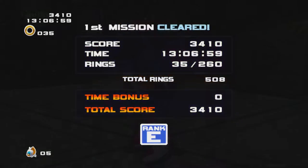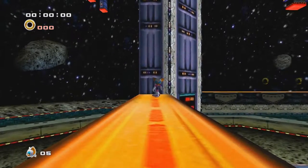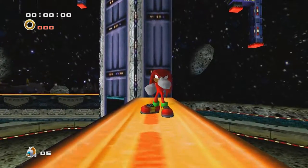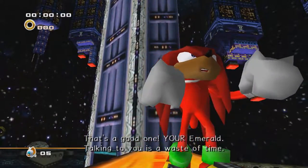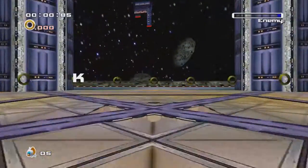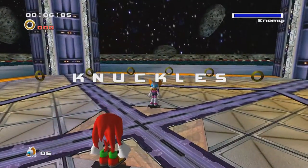Oh hey, it's a fight. Long time no see, treasure hunter. Did you find my emerald? That's a good one. Sure, emerald. Talking to you is a waste of time. So you're gonna talk to me anyway. Hand over those master emeralds - give them to me. Well, we're fighting Knuckles now.